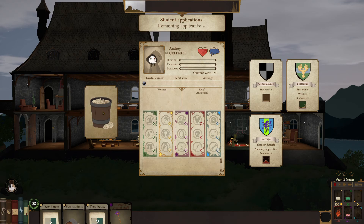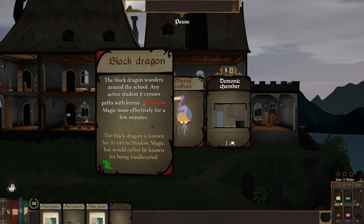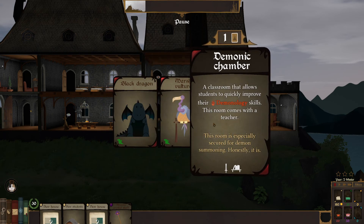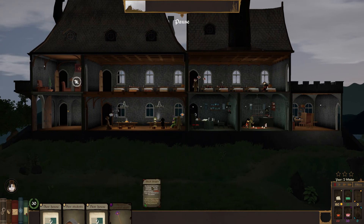I'm kind of digging the whole vampire thing here. You're good, you're a vampire, and you're good — there we go. A new event: a black dragon wanders around the school — any student that crosses paths with it learns shadow magic more effectively for five minutes. There's also a classroom that allows students to quickly improve their demonology skills with a teacher included. I think I'm going to go with the black dragon — I want a dragon wandering around the school!